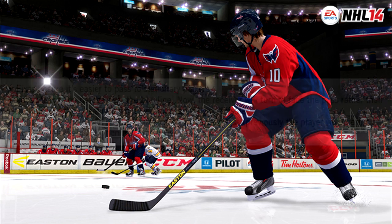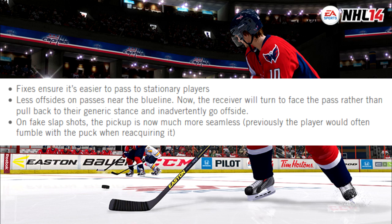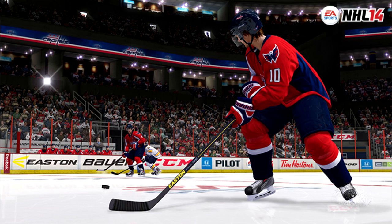The final point is passing and puck pickups. Fixes ensure it's easier to pass to stationary players, and there will be fewer offsides on passes near the blue line. The receiver will now turn to face the pass rather than pulling back to their generic stance and going offside — it was so bad in 13. On fake slap shots, the puck pickup is now much more seamless, whereas previously the player would often fumble when reacquiring it. This could arguably be the best NHL game EA has made.